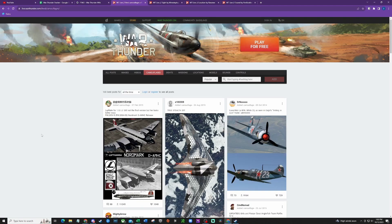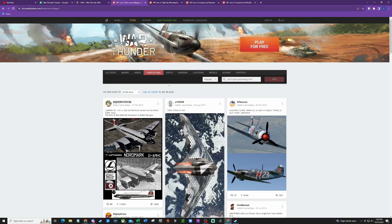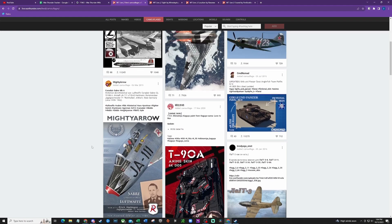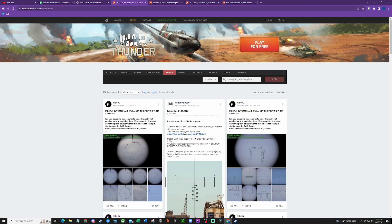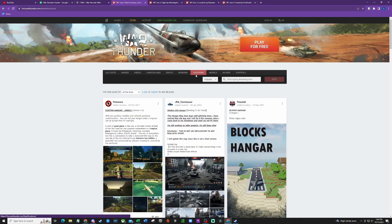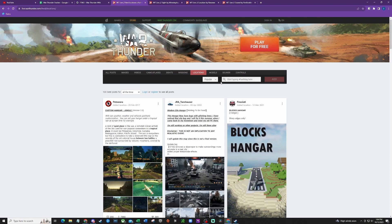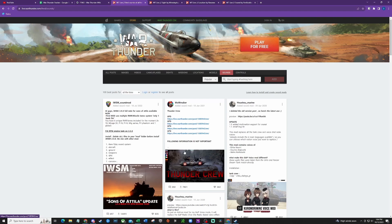So the first thing you're going to do is go to live.warthunder.com, or follow the links for the three mods I used — they'll be in the description. You can get camouflages, which are only visible to yourself, not to enemies or even allies. Unfortunately some of these do look pretty cool. There's also gunner sights, which is what I have downloaded. Missions — sorry, locations — which do include hangars. There are different models which can be used in custom games, and then sounds.